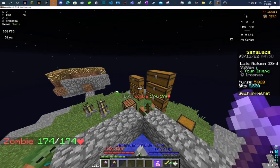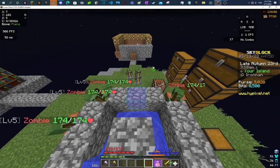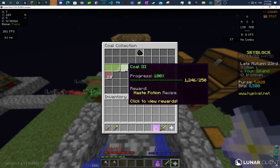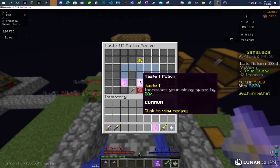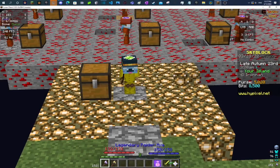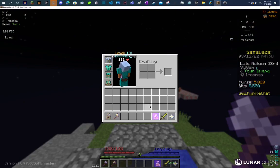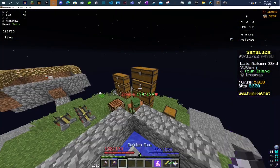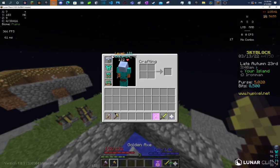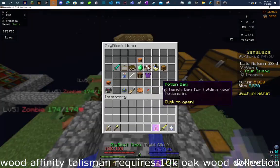For the wood affinity talisman, what I did is I drank a haste 3 potion. You need to make a haste 1 potion first — for that you need 250 coal collection. Then to make haste 3, use enchanted glowstone dust and combine it with haste 1 potions. I got a glowstone minion with a compactor in it. Then I combined redstone dust with the haste 3 potion in the brewing stand to make it last longer. With that and an efficiency 5 golden axe, I was able to instantly mine oak trees. It took me like 20 minutes to get the wood affinity — not that hard.